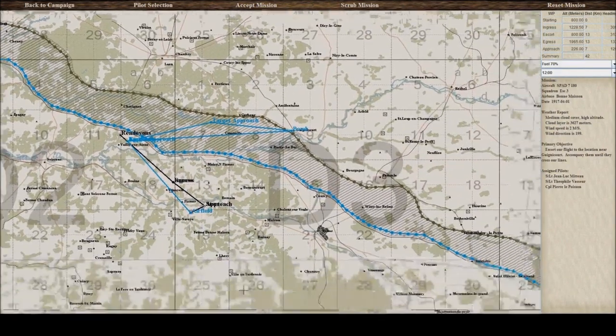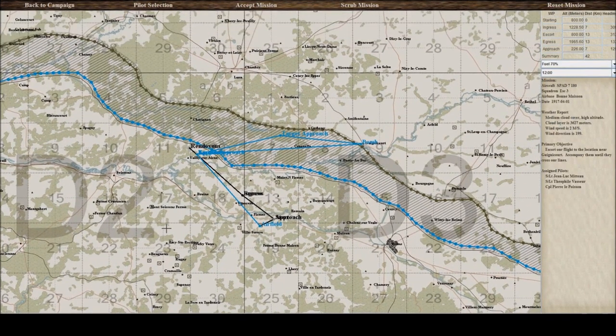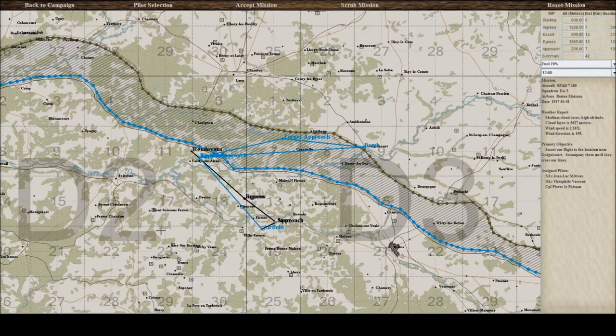It looks like we're only going as far as our lines and then turning back, which seems a bit weird — you'd think we'd escort them all the way across. Unless maybe they're just photographing something around here on our side of the lines. We're just going to escort them and see what happens. I'm going to be flying a SPAD. I don't have much experience with that aircraft. From reading something online, it's an aircraft known for its speed rather than its maneuverability. I'm sure people in the comments will give me lots of advice, which I welcome. Let's skip across to Rise of Flight and begin.